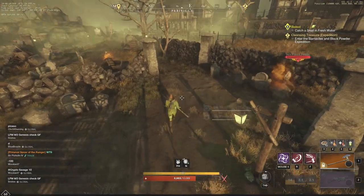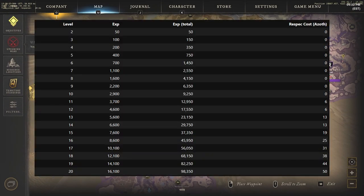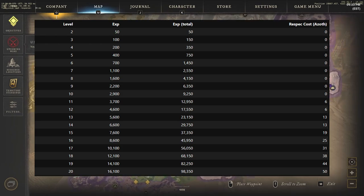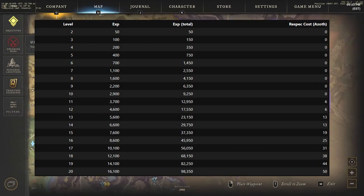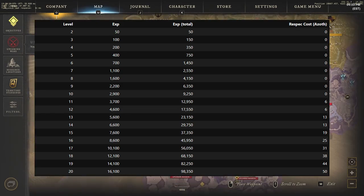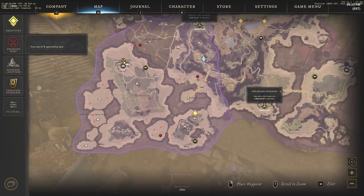So there's a lot of XP right there, and I want to talk a bit about what it takes to level your weapons all the way up to level 20 — how much XP is that exactly? Level 2 is about 50 XP, level 3 is 100 XP, level 4 is 200 XP, level 5 is 400 XP, level 6 is 700 XP. Level 20 is 16,100 XP from 19 to 20, and the total is about 98,350 XP to get your weapon from level 1 to level 20.